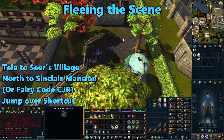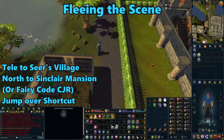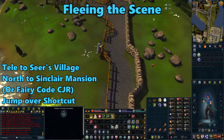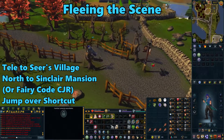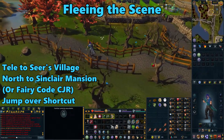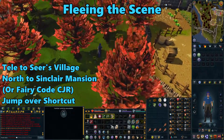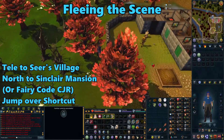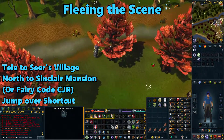To get started, we're going to go to Sinclair Mansion. If you've unlocked Fairy Rings, you can use the code CJR, or you can just teleport to Seer's Village and go north. Head past the Sinclair Manor and go to the shortcut to the north. Cross over the log and you'll get the Fleeing the Scene achievement.